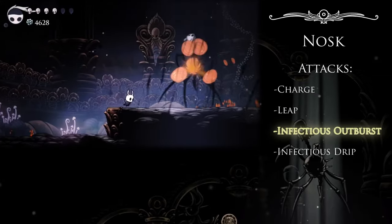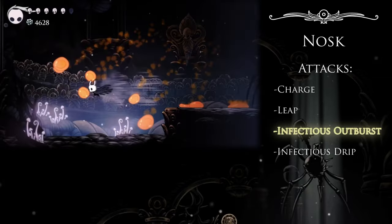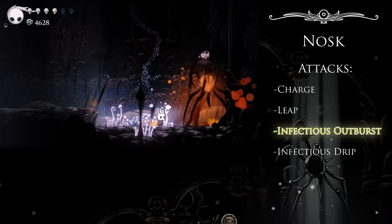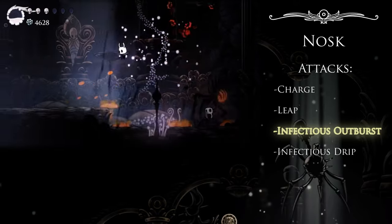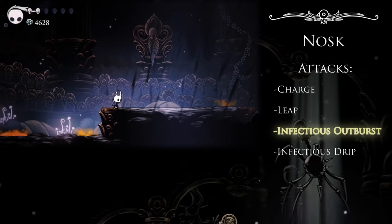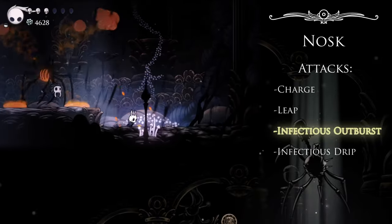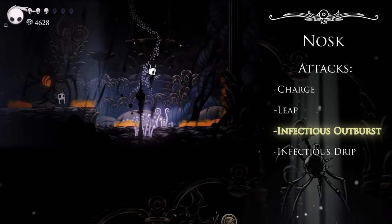Now onto the Infectious Outburst — this is where things get tricky. The projectile arcs effectively cover the majority of the screen and have a degree of randomness in the dispersal pattern, so reliable places to avoid all of the blobs are slim pickings, not to mention that they linger as hitboxes on the ground for a moment even after they land. He will only ever use this attack immediately after a charge, and he'll only ever use it at center stage. That means if he's at the arena's edge and uses a charge, you already know that's the time to start preparing to dodge. Additionally, he will always follow up this attack with another charge in your direction.